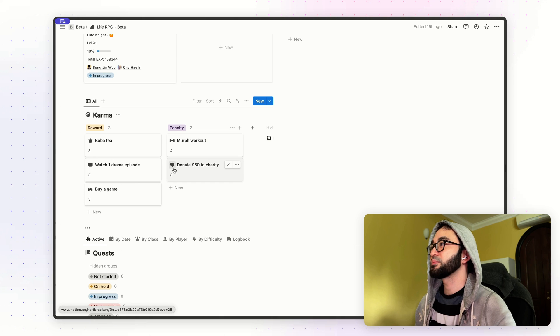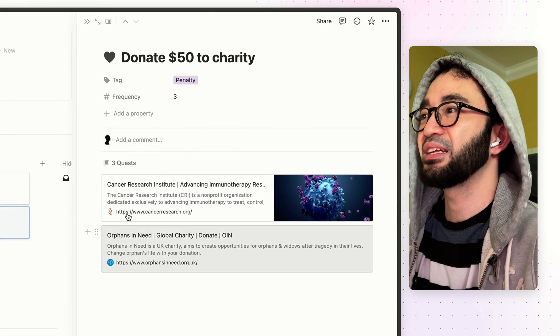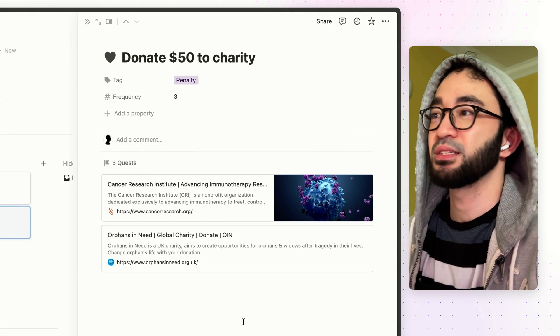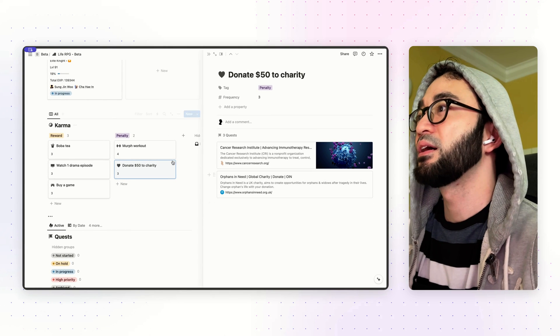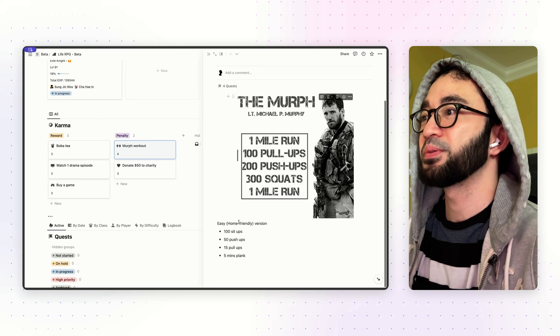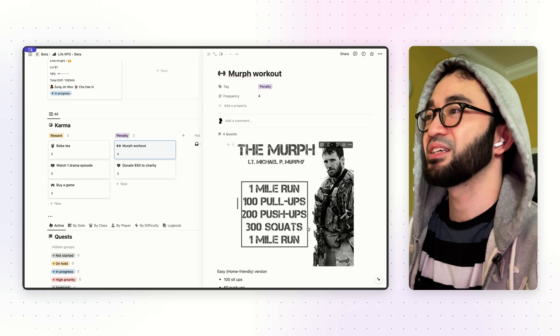If you click on it — for example, if I click on 'donate $50 to charity' — you can add any links that you want inside this page for your reference. So whenever you want to donate, you can just click on it and head over to the site itself. Or if you have a certain workout that you want to do, you can add your own workout over here, like this Murph workout.